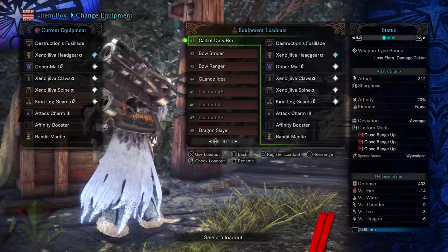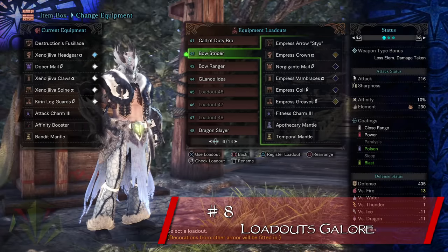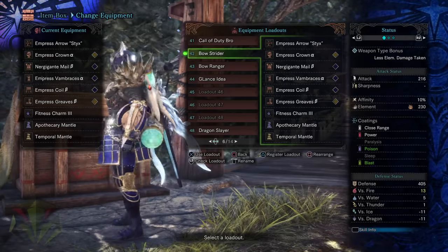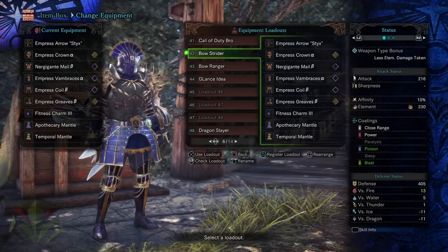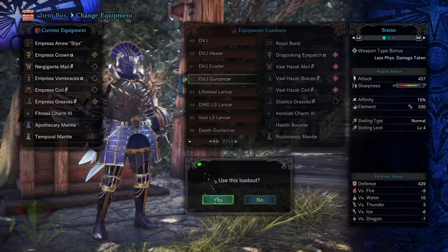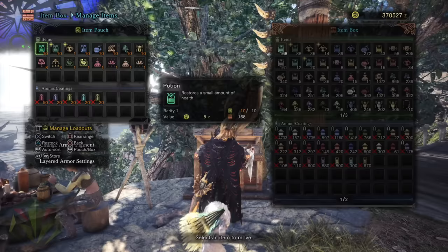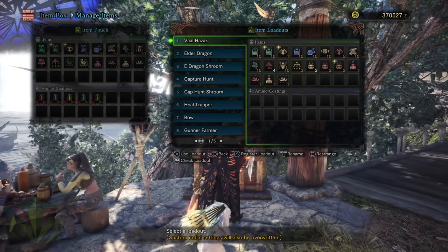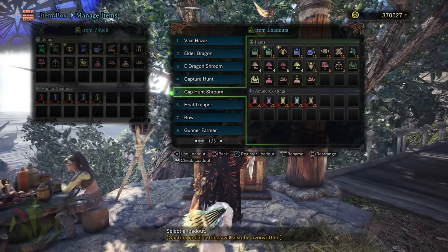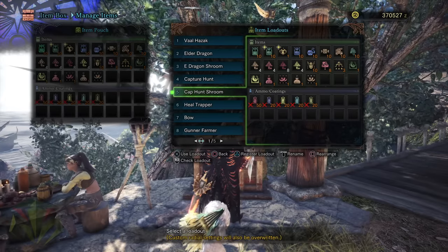To speed up that farming process, it's a good idea to save various loadouts. You can do this for both equipment loadouts as well as inventory item loadouts. This is great for instantly swapping gear, decorations, charms, and consumable items to suit a specific hunt you're about to embark upon. For instance, Elder Dragons are immune to shock and pitfall traps, so there's really no reason to bring traps on Elder Dragon runs. It's nice to simply click a button on a saved loadout to change your gear or items so easily and quickly. Definitely set these up.